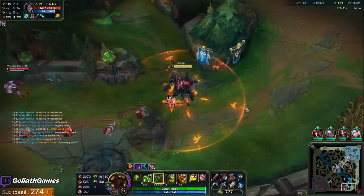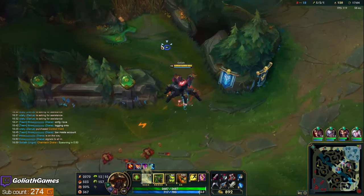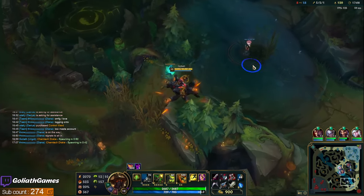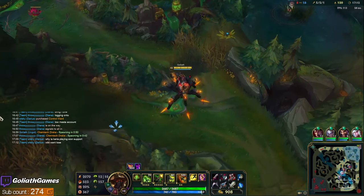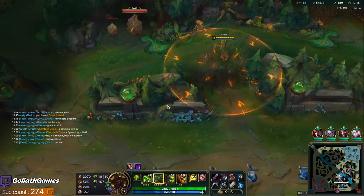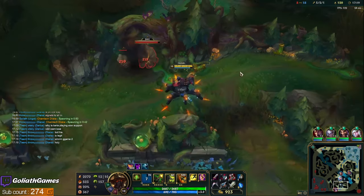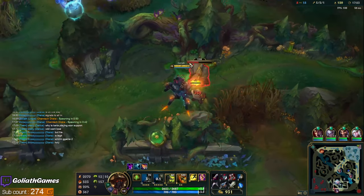There's our Cull cash-in! When you cash in the Cull you get all your gold back and eventually you sell it for 180, so you make a 180 gold profit. The reason I really like Cull is because it offers a pretty decent amount of sustain on Urgot — you proc it so much and so fast with W.